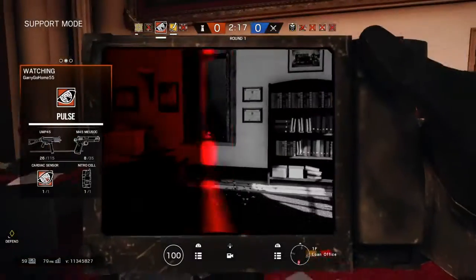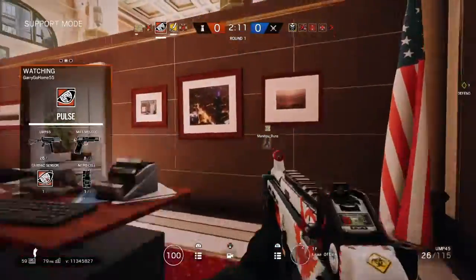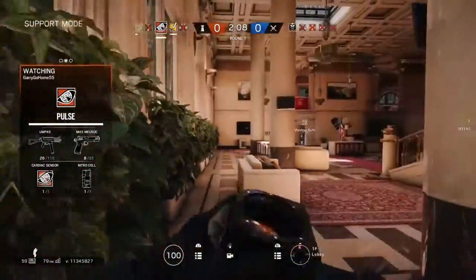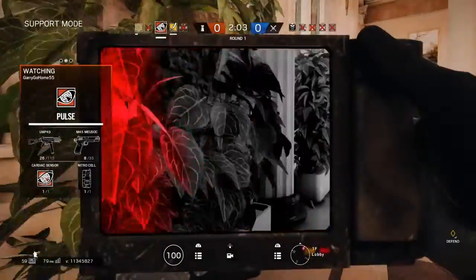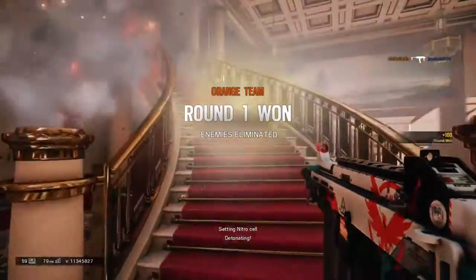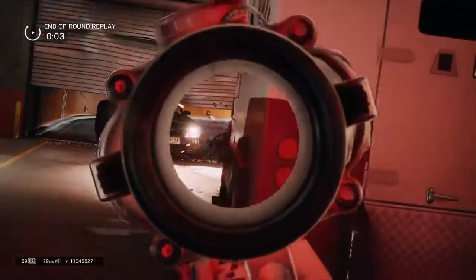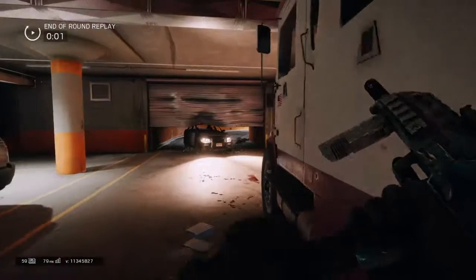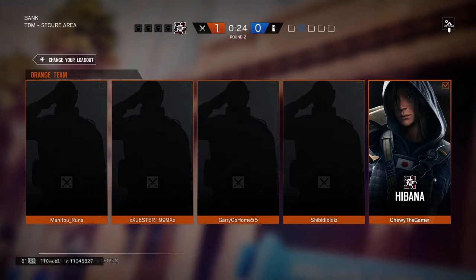I'll walk through it again. First you have to spam R1 and triangle - I'm on PS4 - for 10 seconds. After the 10 seconds, stem pistol yourself twice and then wait. Disclaimer: when you are stem pistoling yourself, if you reload you messed up, as you saw with me. I didn't need to reload - I was able to do it twice with no reloading. If you reload, you have to start over and let the round restart.